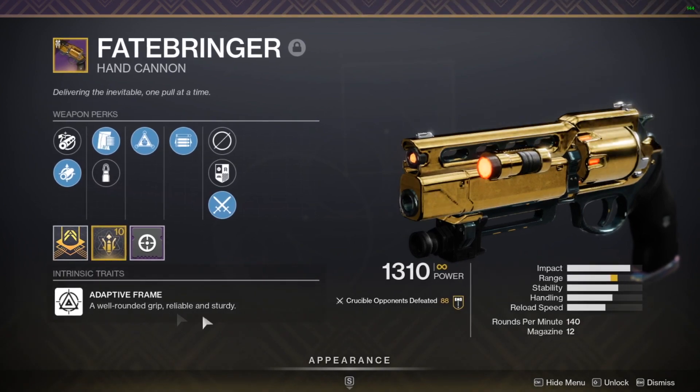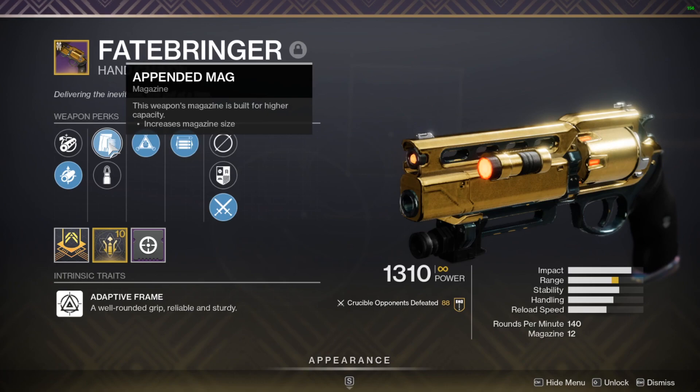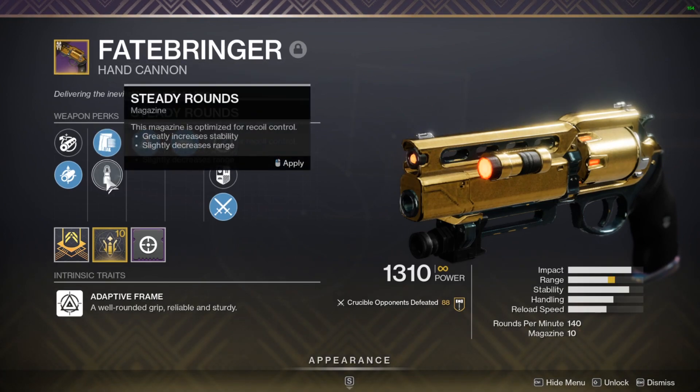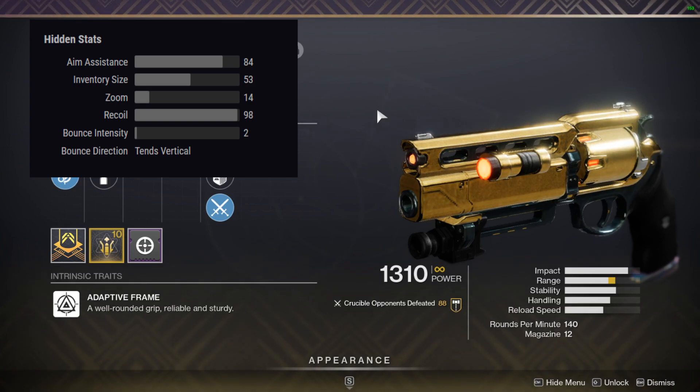For those of you who don't know, it is an Adaptive Frame hand cannon — 140 RPM with 12 in the magazine. I have Appended Mag so I have a little bit of extra shots, but with Steady Rounds it has 10 in the magazine. The hidden stats: it has 84 aim assist, 98 recoil, and a bounce intensity of two which tends to be vertical — straight up — so the recoil is not too bad at 98.